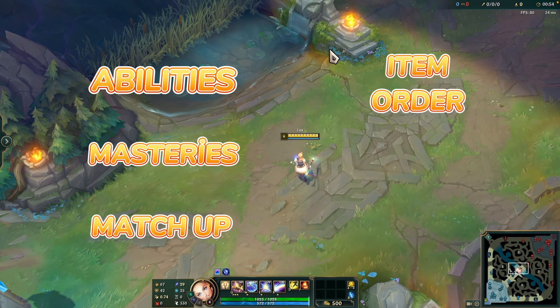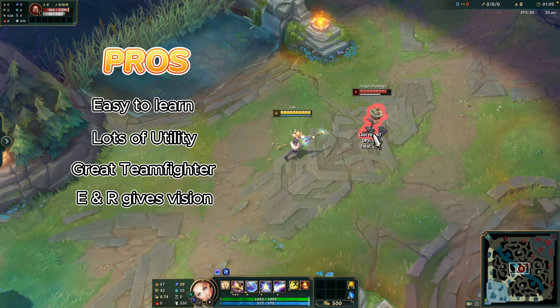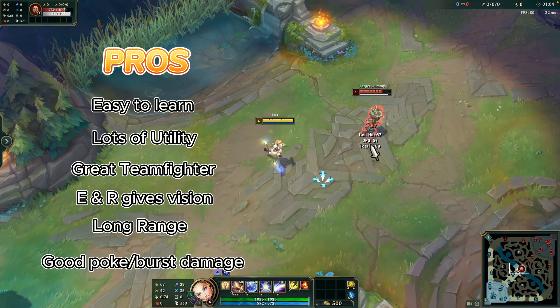Let's together take a look at the pros and cons of Lux. First, pros: easy to learn, lots of utility, great teamfighter, E and R gives vision, long range, and good poke burst damage.